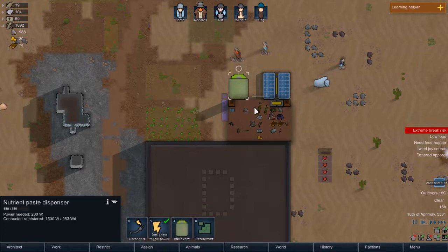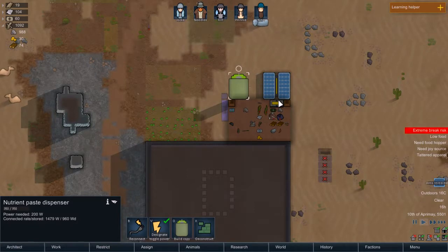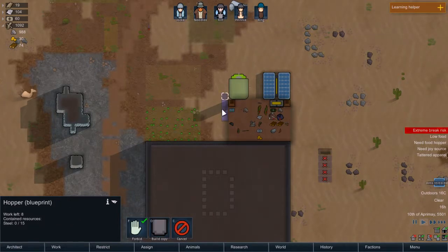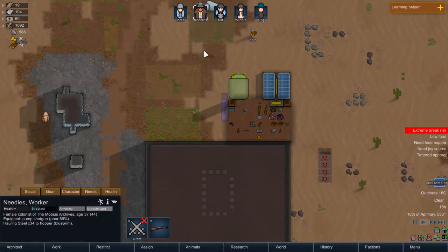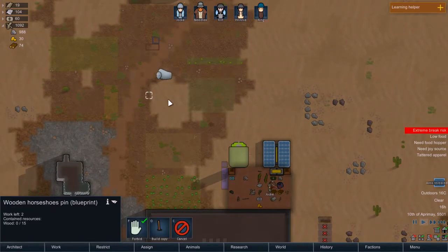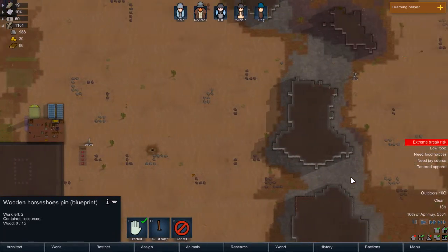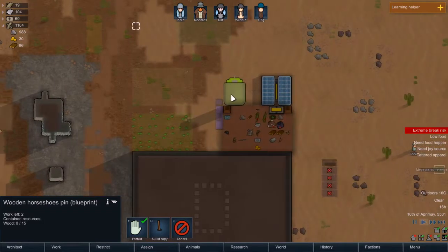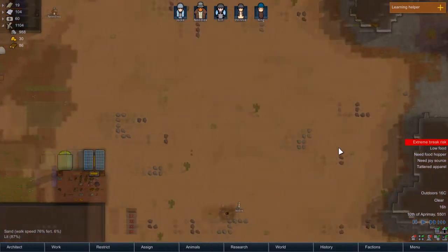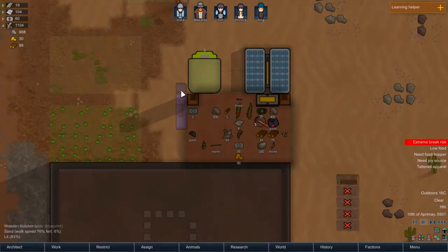That'll allow at least this power going to the nutrient paste dispenser, which we can actually feed ourselves with a little bit better. I don't know where you got power from — maybe you don't need this, cancel that. So you're just drawing power, you need that hopper. We should prioritize the hopper over anything else. Needles, what are you doing? Hauling steel to the hopper — great. I'll also un-forbid the horseshoe pin here and allow it to work a little bit better, and then our people will have a food source. Mega scarab revenge — wasn't a very long revenge. We could actually put mega scarab stuff into our hopper and our people won't complain about it. That's one of the best things about it.